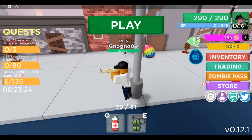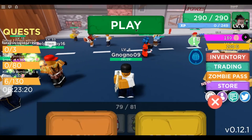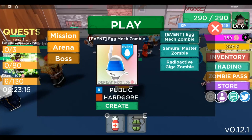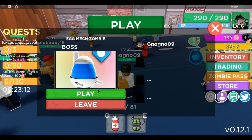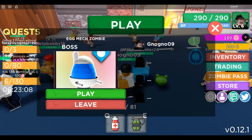I'm going to show you how to get the egg in Zombie Strike beta with the egg hunt event. What you want to do is go to play, create boss, and then you have to fight it. You can create it and wait for people, but they can't join you.